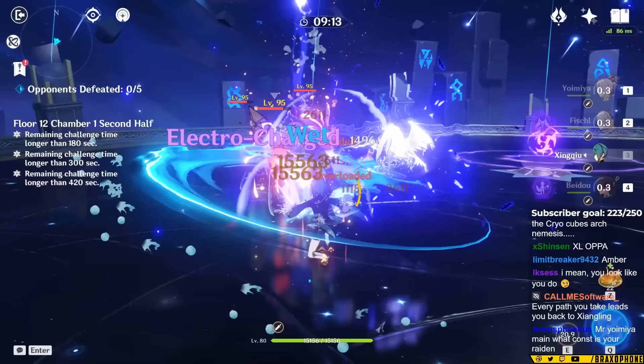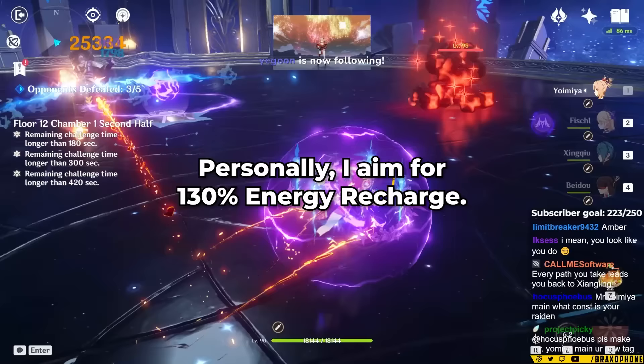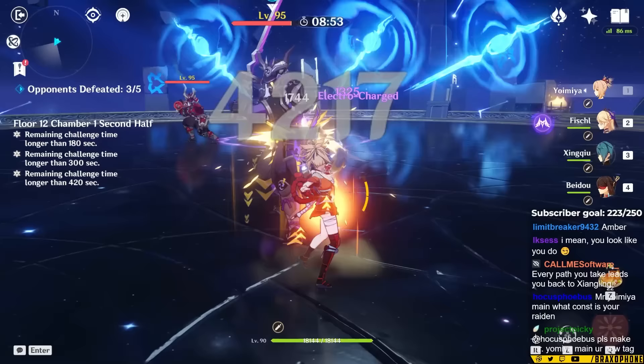The reason is that Yoimiya can't reliably burst every rotation unless you're in content with multiple targets and generating tons of particles, so you're aiming to use her burst every other rotation. I like to have around 130% energy recharge, but realistically, if you're not using Shimanawa, you don't really need any at all, since Yoimiya will generate a decent amount of energy for herself when she's on the field.